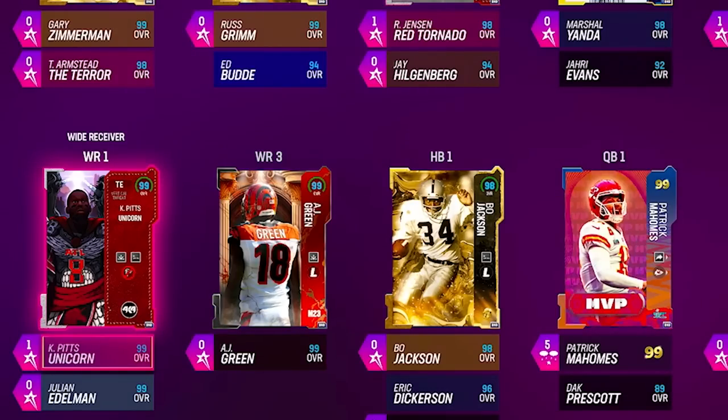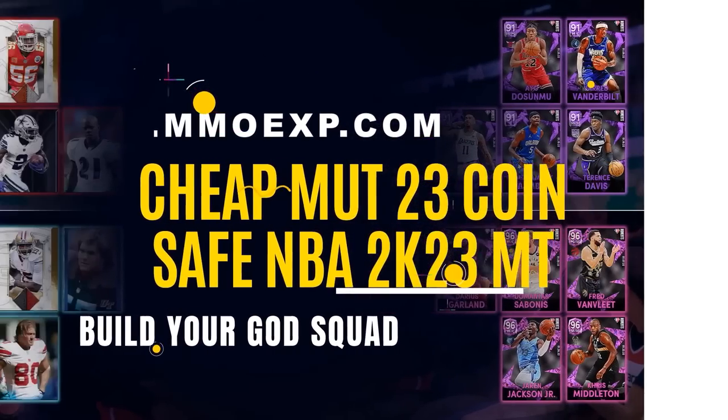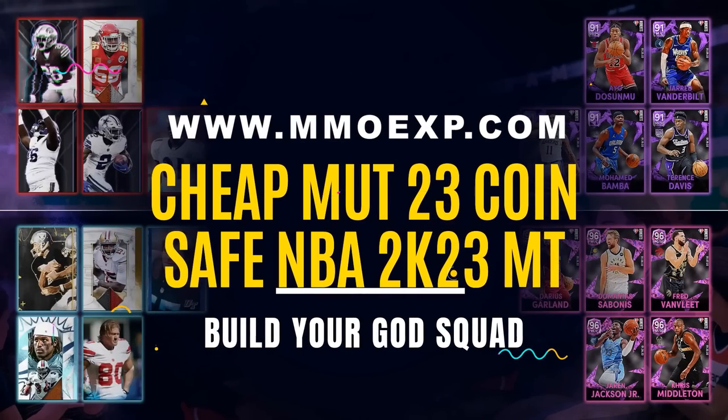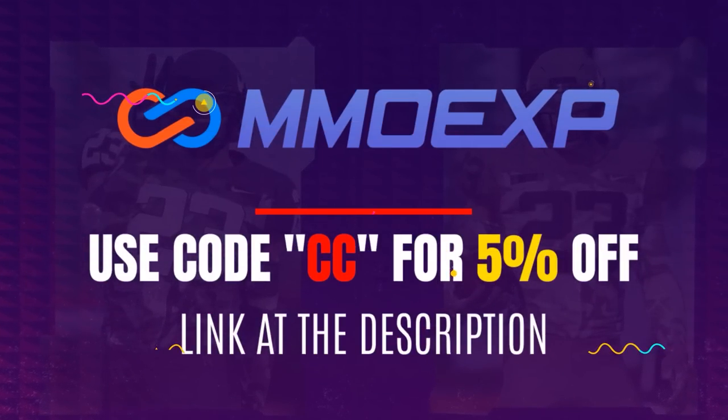Very very similar to Harold Carmichael, honestly, except I think it's going to be one speed slower. We're just using our basic rest of our team — our normal scheme, West Coast on offense, Jaguars on defense — and kind of just feed Kyle the ball as much as we can. We tried Rogers, he was pretty good, but we're going back to Pat today. If you're looking to build the best team in Madden or any other game, head over to mmoexp.com — use code CC for 5% off.